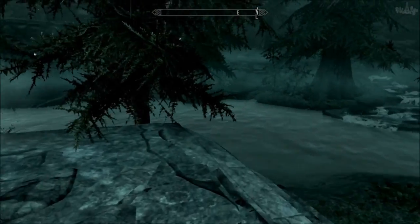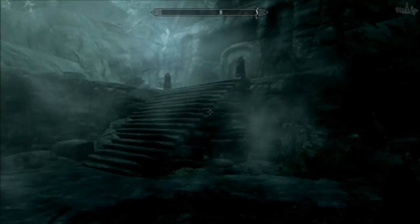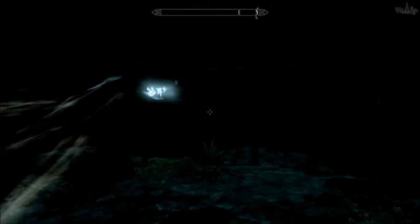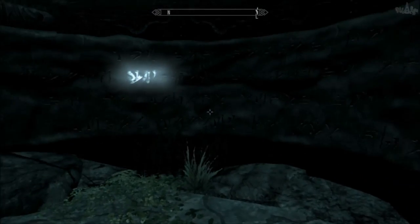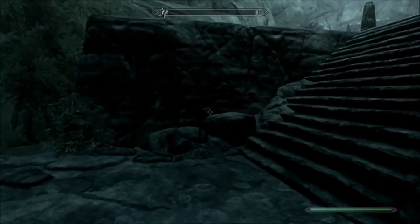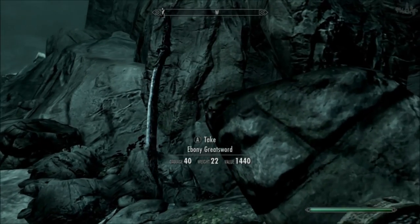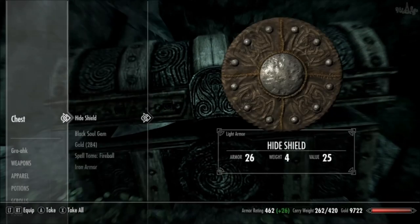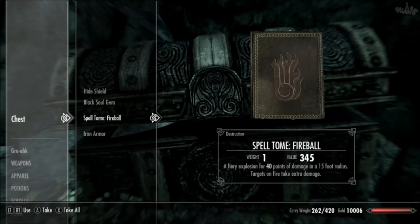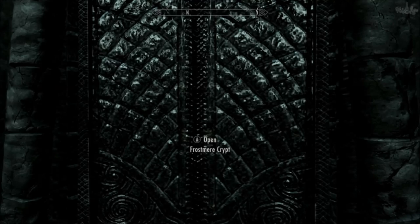Don't leave yet — there's a word wall to get up here and some chests I want to show you quickly. This word wall, as I showed at the start of the video, is going to give you the Ice Form shout — it basically freezes people until you kill them or for a long time at least. There's also an ebony greatsword lying here — it's probably a leveled sword — and there's a boss chest here that should usually have a spell tome in it. Then continue through this door back into the crypt.